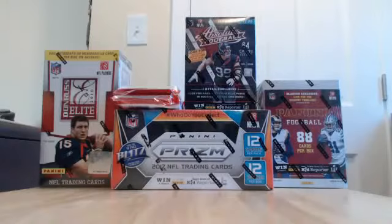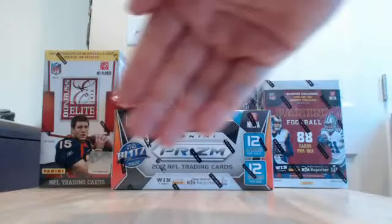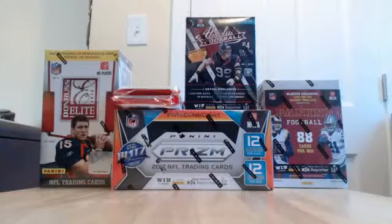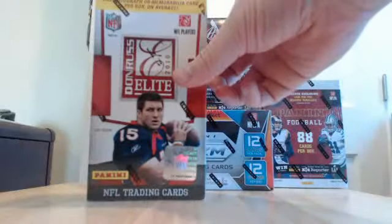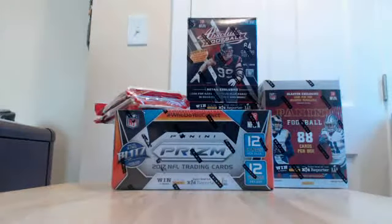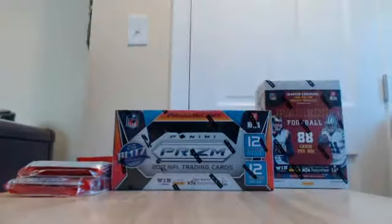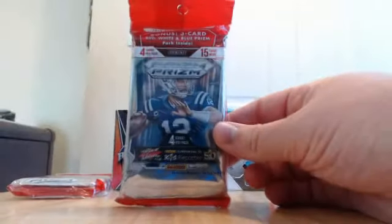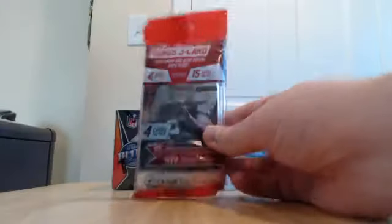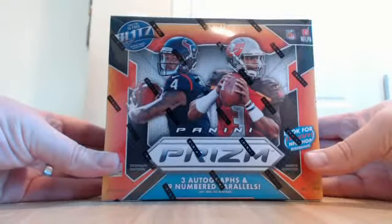Alright, what's up guys, we're back for the NFL mixer, just finished the NBA. This is a six-box break — you know your teams, thanks a lot for joining guys. We've got a throwback 2010 Donruss Elite blaster, a 2016 Absolute blaster, a 2016 Panini blaster, prism red white and blue packs, 2015 prism, and 2014 prism.